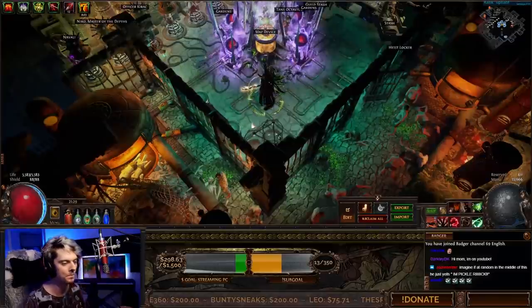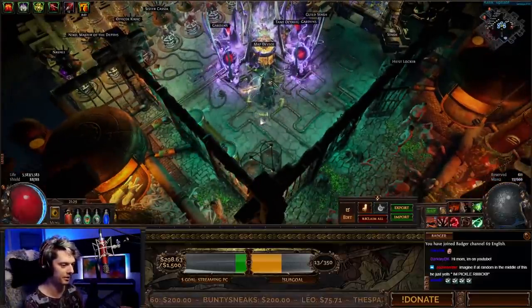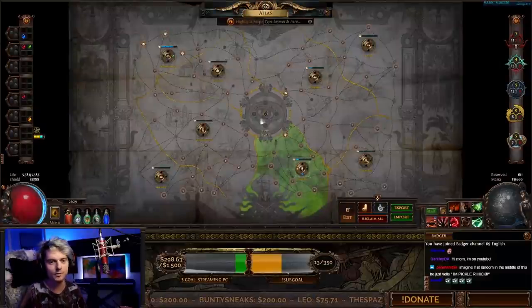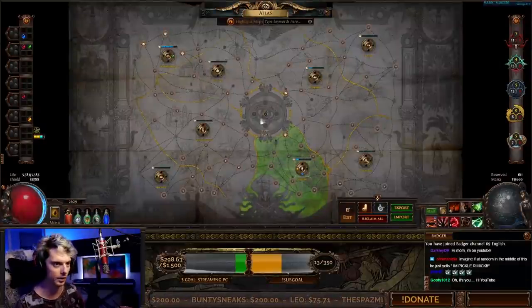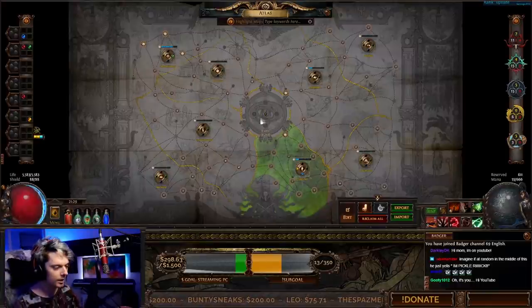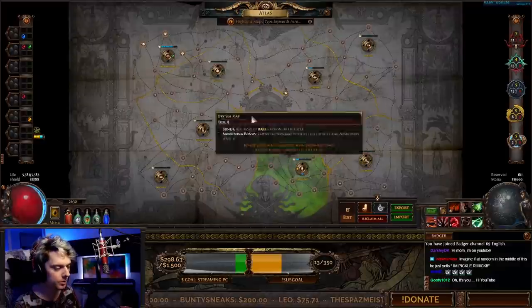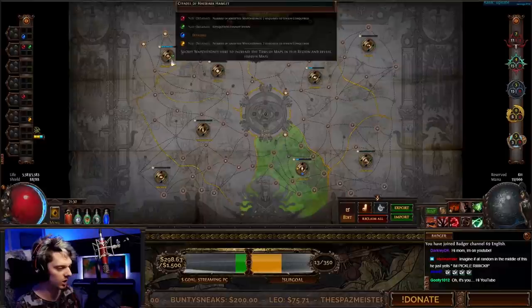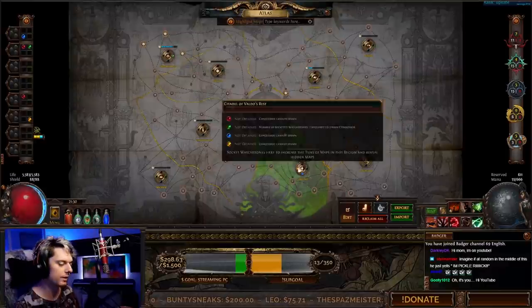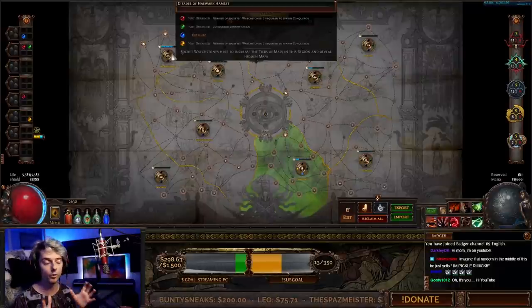Now, my character that I'm running is a General's Cry character. It's fairly slow, but it's pretty good at doing Betrayal — it kills the Betrayal leaders very quickly. As you can see on my board right here, I only have two zones with Watchstones in them right now. I have about eight or nine Watchstones total, and Valdo's Rest and Haywark Hamlet are where I'm focusing.